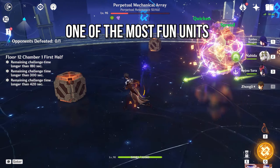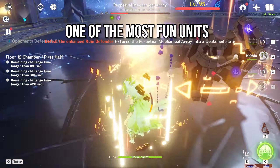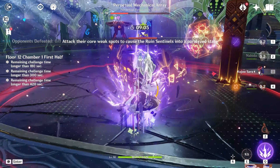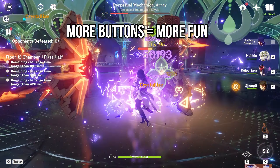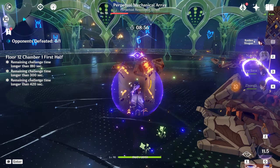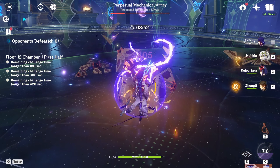The Shogun is an incredibly fun unit because she batteries your team, speeds up gameplay, and more elemental bursts means more fun — pressing more buttons is simply more fun. Her elemental burst is also incredibly smart design because it is actually two bursts in one.